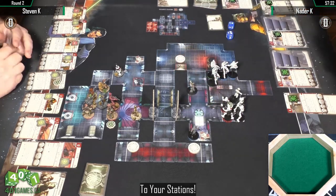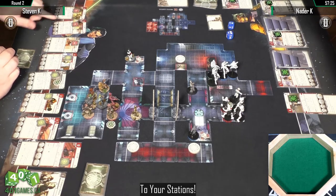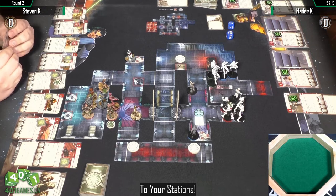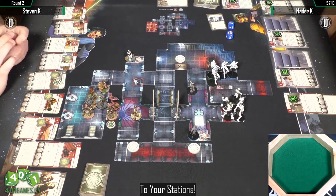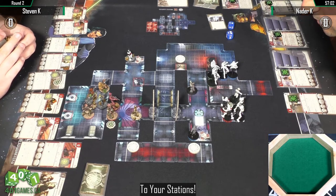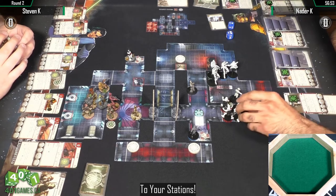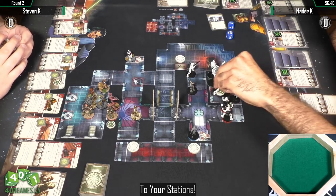We're looking at two stations for this objective. If you control a white neutral token you're going to get three victory points at the end of the round, and you'll be able to choose an opposing figure in line of sight of one of those terminals and deal them two damage. Honestly, the strategy I use here is to absolutely go for these objective tokens early — you end up paying the price if you don't, because you might have to throw a guy out there at risk of getting killed.